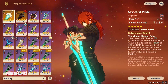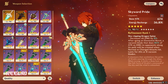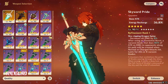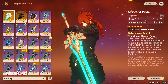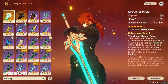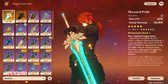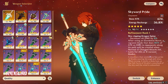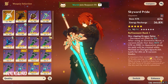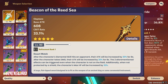Navia is purely based on attack percentage — the more attack she has, the more damage she deals. Skyward Pride already has the highest base attack for claymores at 674, plus an 8% damage bonus and 80% vacuum damage. It's good — not the best, but usable on Navia if you have no other option and don't want to wish on the weapon banner.